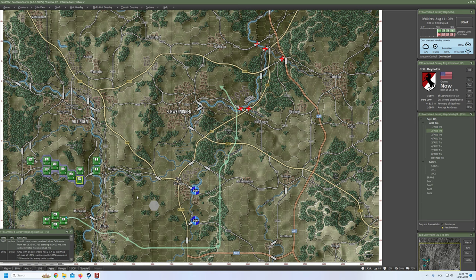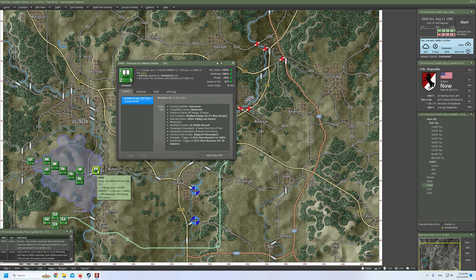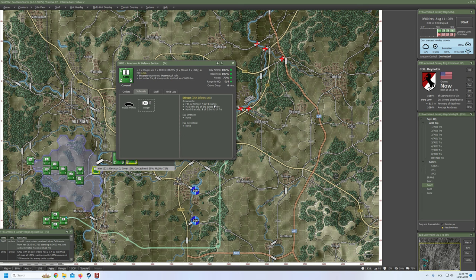Let's continue with giving orders to our units. I'll start with my short air missiles, which is the air defense section — one Stinger and one Humvee. You can see we have four rounds of Stinger available. That's a very, very small unit.